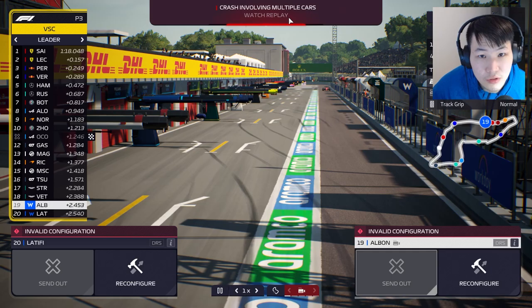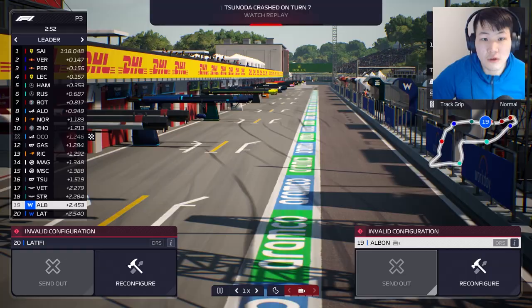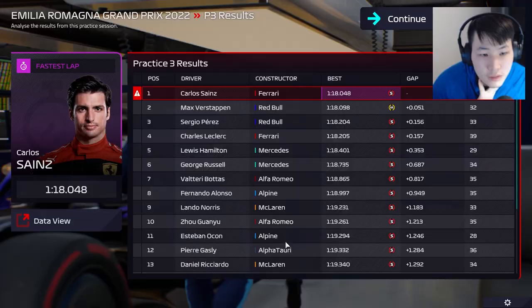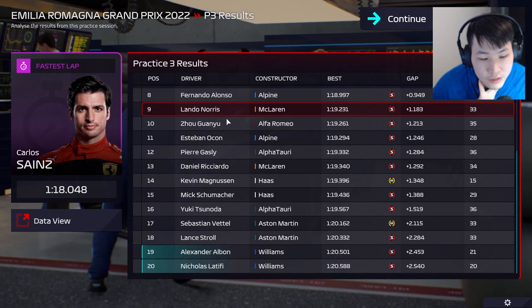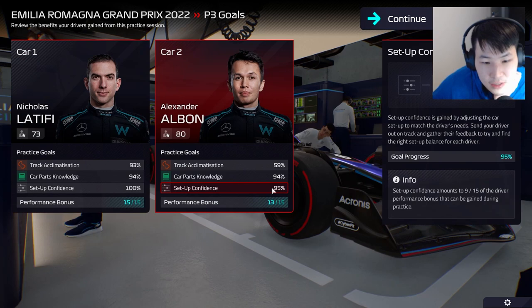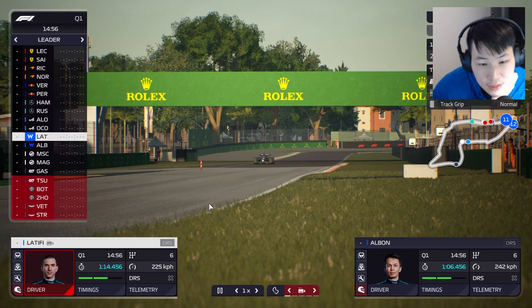Ocon has crashed — seems like a Ferrari caused a collision. Tsunoda crashed as well — exact same turn, same lockup, same crash. Sainz gets a penalty for causing the crash with Ocon. Albon and Latifi are safely in the pits, but back of the grid in the timing. We still have pretty good confidence levels — I switched Albon to 97% — so we shouldn't be in trouble. We get a clean lap in on dry conditions.